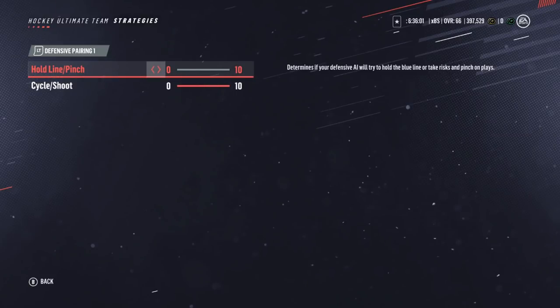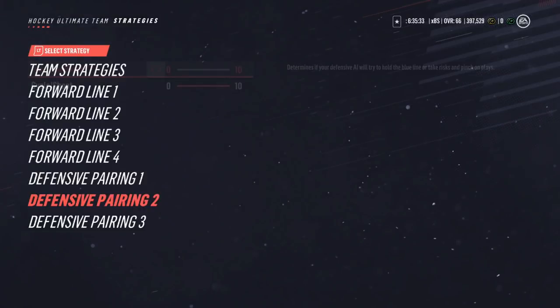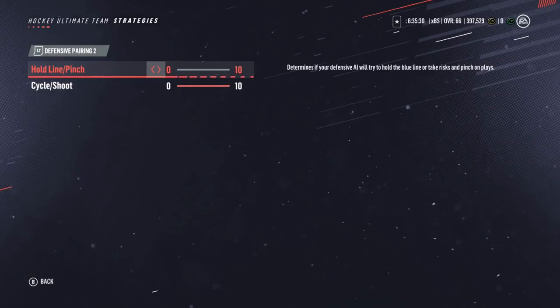Heading into the defensive strategies, these are all going to be the same for all lines. The line pinch setting is actually not as important as it was in previous years — it works in tandem with offensive pressure as to how your defense reacts in the offensive zone. Because you won't be giving up as many breakaways, you should try letting them be a little more aggressive to cause turnovers. I have the slider all the way down but feel free to go higher. The cycle shoot slider — I like my defensemen closer to the middle rather than the boards, so I have that at 10.